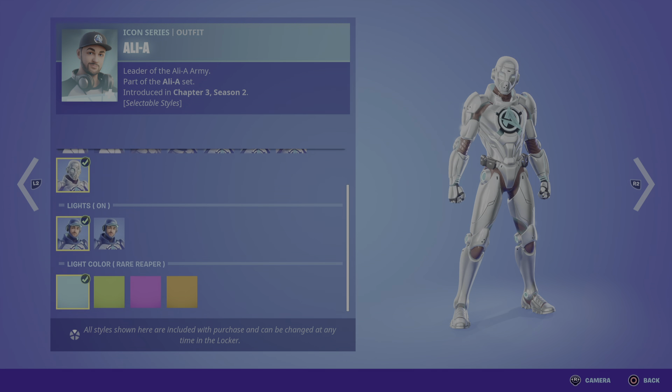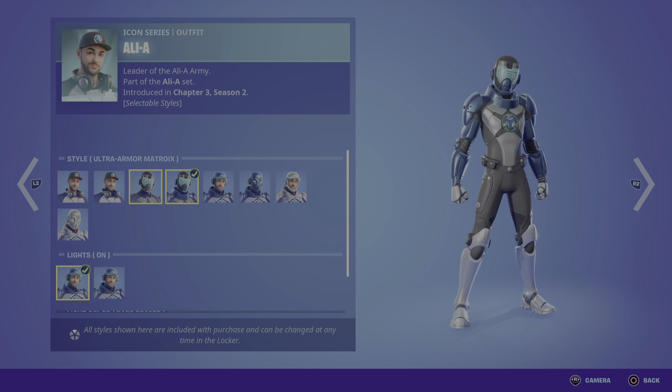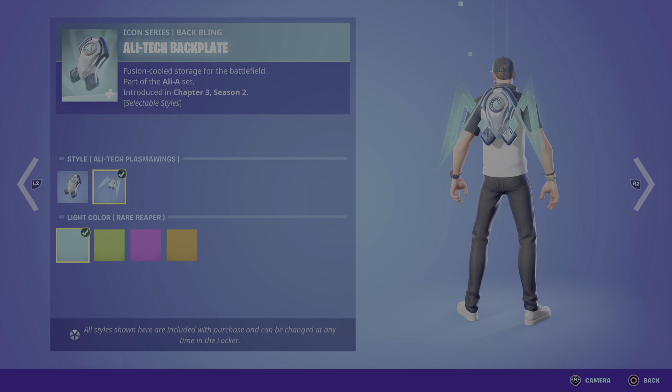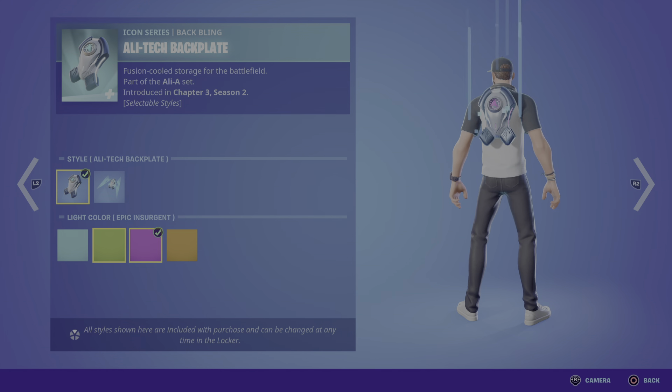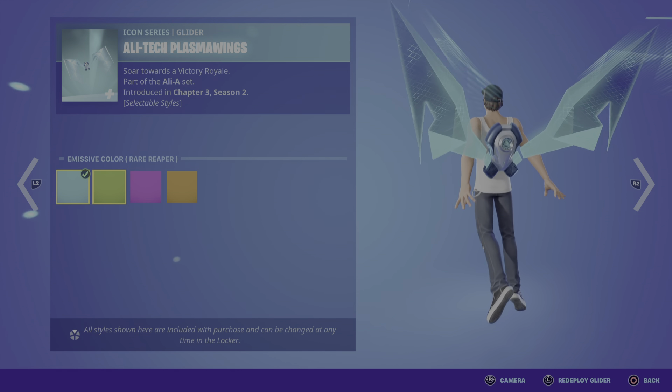On top of the eight styles, you can turn the lights on and off on anything from the third style up. You can also change the colors of the lights, which is really cool. Then you can change the version of the black one, change the colors, and change the glider color.